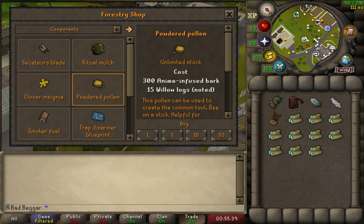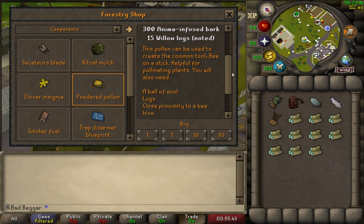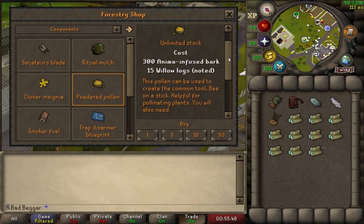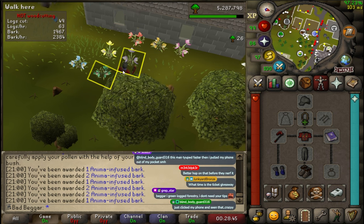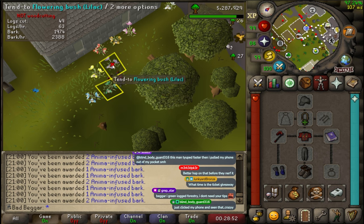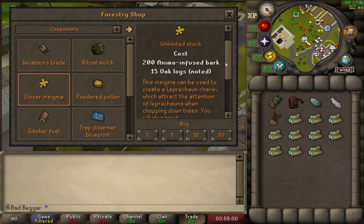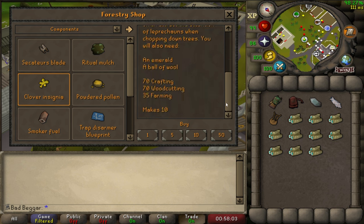Purchase Powdered Pollen and craft it by using the item in combination with a ball of wool, logs, and while standing near a beehive to produce Bee on a Stick. Bee on a Stick has the chance of spawning the Flowering Bushes event and will grant players roughly double the anima for each pollination as well as double anima rewarded at the end of the event. Purchase Clover Insignia and craft it by using it with an emerald and a ball of wool to produce Leprechaun Charms. Leprechaun Charms have a chance of attracting a woodcutting Leprechaun.